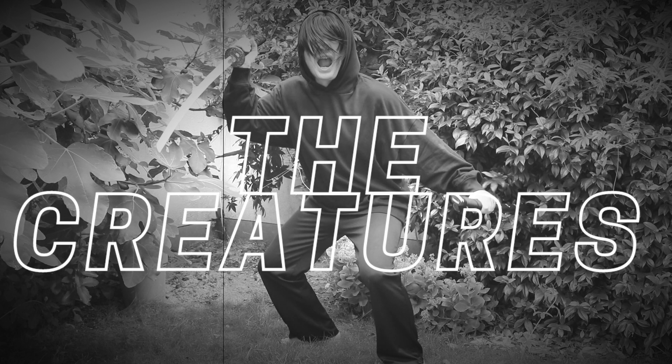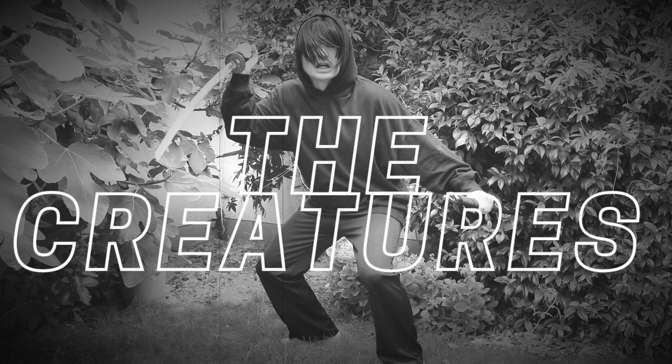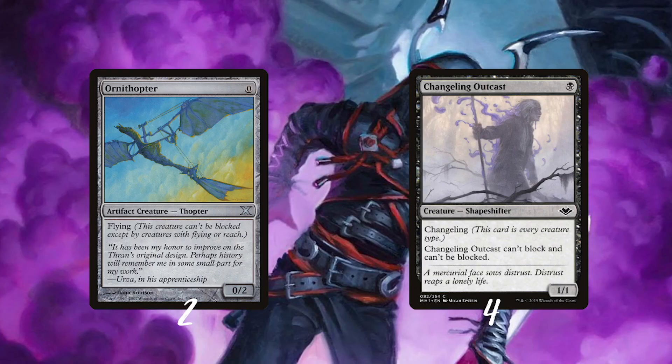Now let's look at the creatures. We start with a non-ninja creature called Ornithopter — because the deck also needs a magic kite! I'm playing the flying kite not only because it appeared in one of the ninja series I researched, but also because it can often attack unblocked on turn two, and very importantly, you can replay it for free.